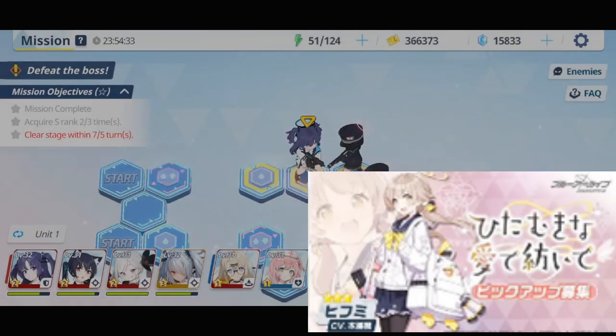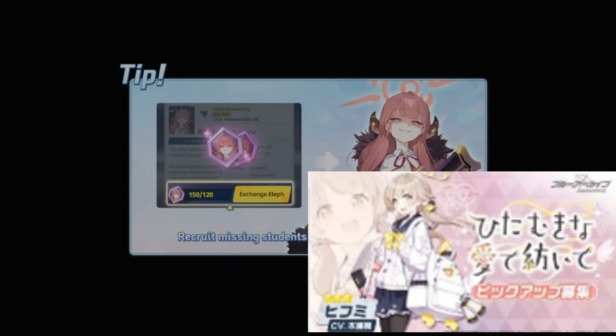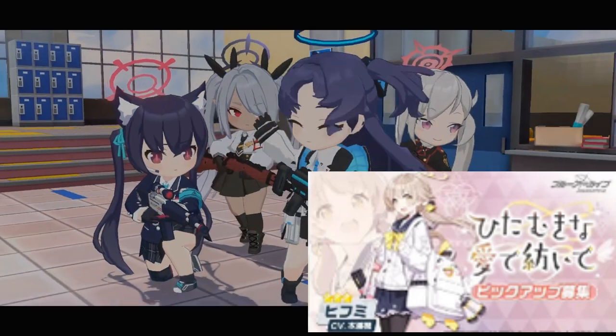The next banner is Haifumi. I don't think it's necessary to get her. She is a moderate support — pretty good, but if you've already drawn the twins and Churino, she won't have a place in the penetration team. Her situation is quite awkward: not weak, but not very strong either. I don't recommend free to play draw her.